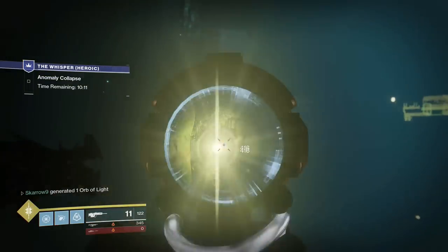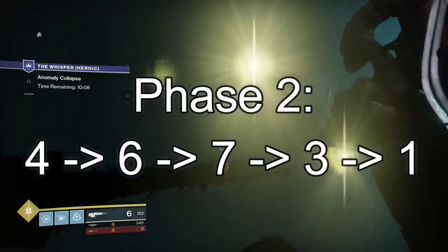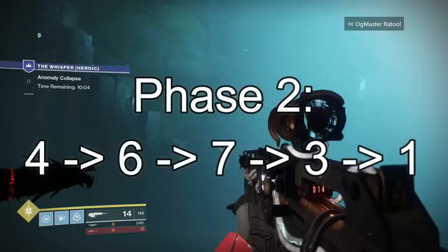For round two you need to shoot the fourth one, then the sixth, then number seven, then three, and then one. Once again they should disappear, do a little flashy thing, and reappear.